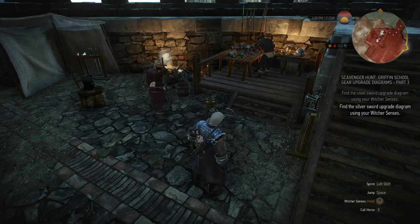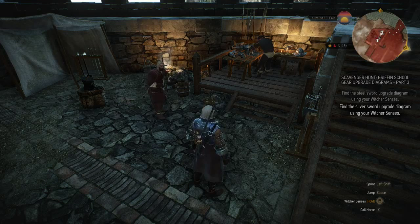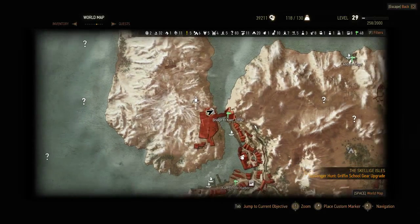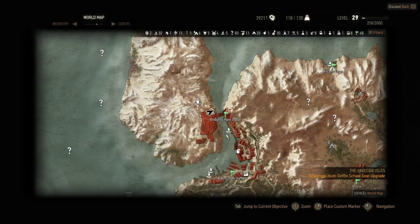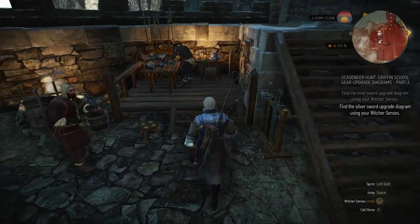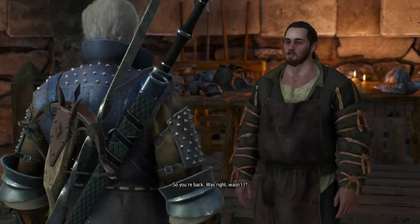First of all I need to buy the first map, and it is situated over here, just at the starting position of the Skellige Isles. You got the bridge to Kaer Trolde, and there are two blacksmiths: one is a weaponsmith and one is an armorer — they are both journeymen. The armorer journeyman sells the map, so I'll show you. I'm just going to talk to this dude.